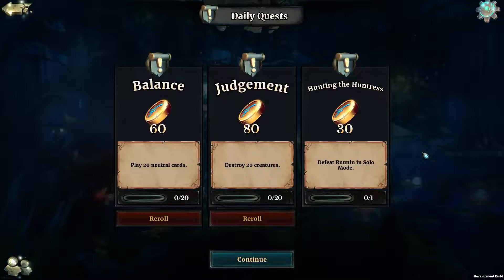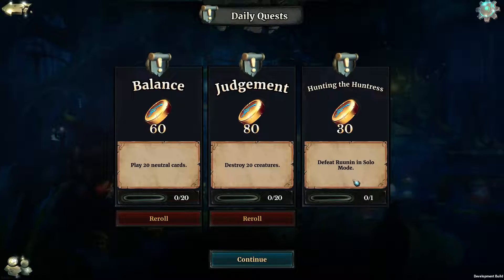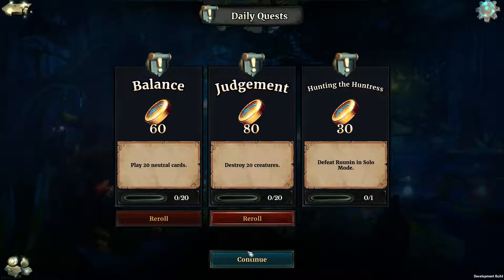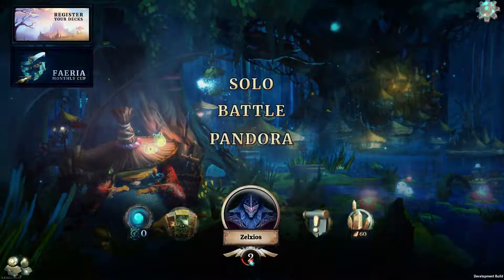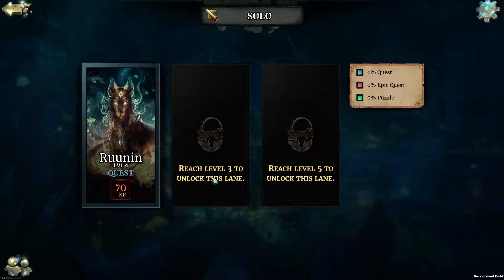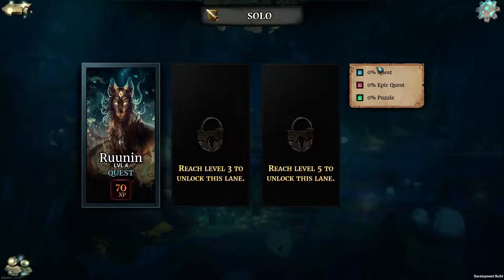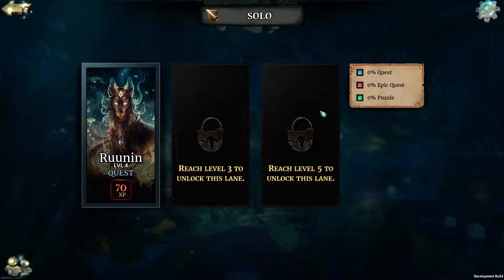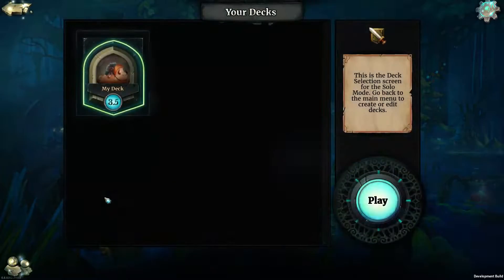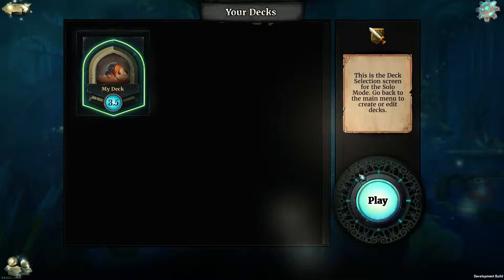Daily quests — much like in Magic games and the duelist, you get quests like: play 20 neutral cards, destroy 20 creatures, defeat an opponent in solo mode. Let's play solo for a while. This is cool — reach level three to unlock this lane, reach level five to unlock this lane. The game has really changed the way it looks, which is pretty good. I do like this — it's totally different from what it was. My deck selection screen. Play.